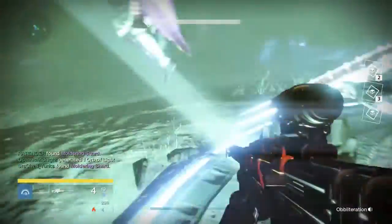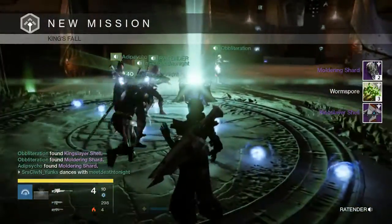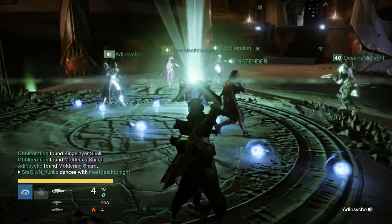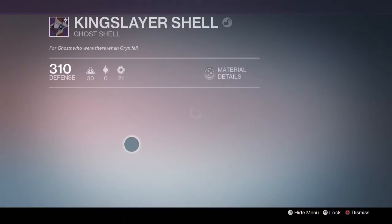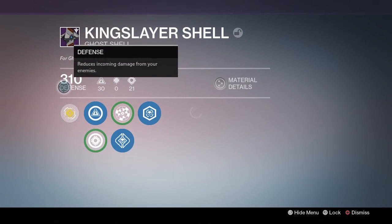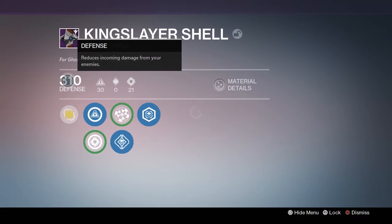Now remember guys, it's random — you may not get this. You may only get Moldering Shards. It is random, but I got lucky. I got my ghost and my ghost came with a defense of 310. That is the max.